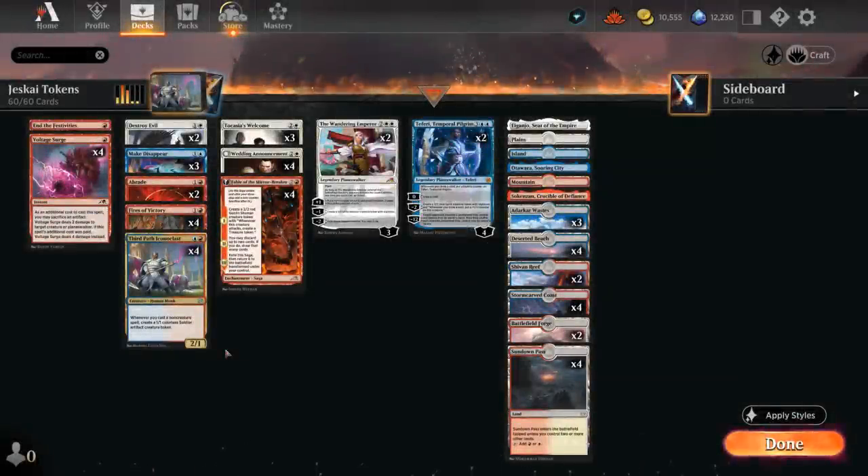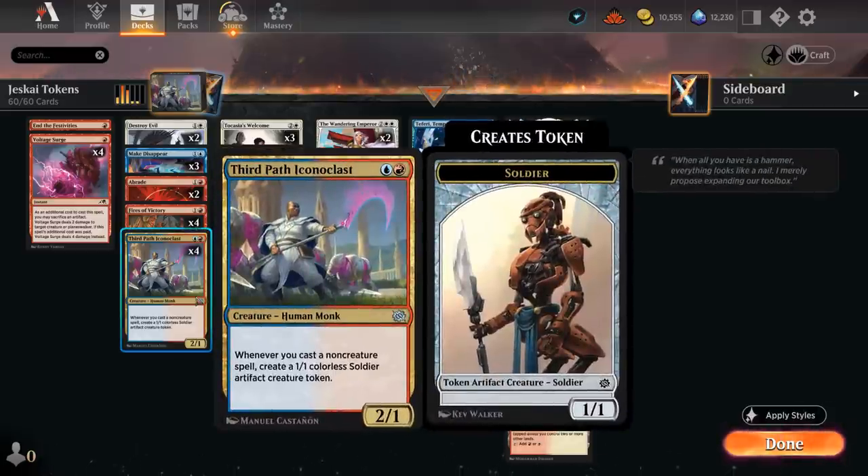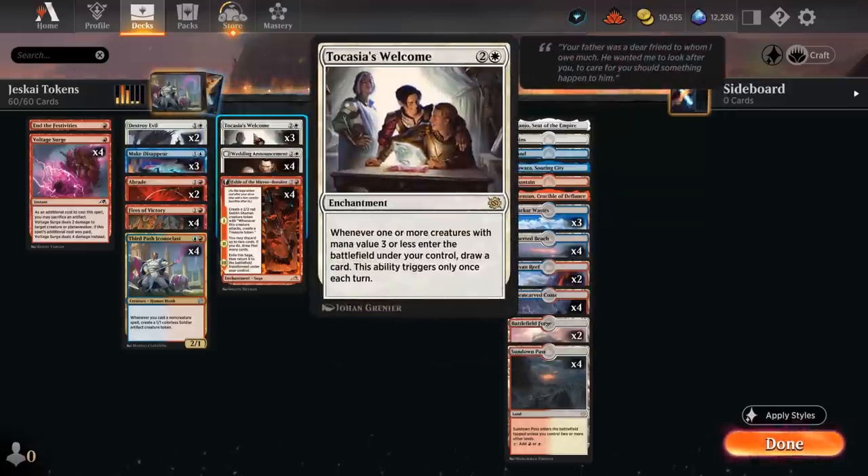Hello and welcome to another Standard Games video. Today we're taking a look at a Jeskai colored tokens deck featuring a few new cards from the Brothers War. One of those is Third Path Iconoclast — two mana, 2/1 — saying whenever we cast a non-creature spell, create a 1/1 Callous Soldier Artifact Creature token. And that pairs quite nicely alongside Tocasia's Welcome.